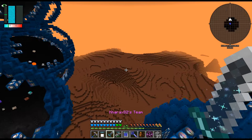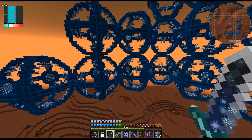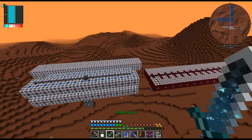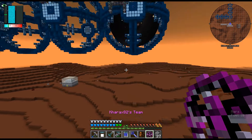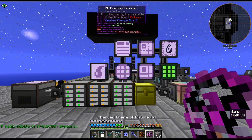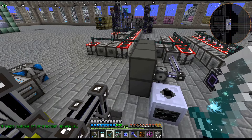We boosted our power gen by quite a decent chunk today. They do about 13 trillion EU per tick, so times four — 52 trillion EU per tick, basically. Although they do kind of work a bit funny. But yeah, I think we're definitely getting a bit of a backlog here.